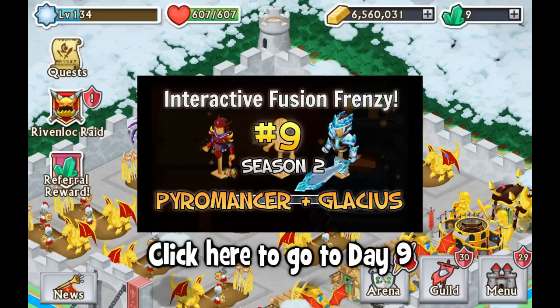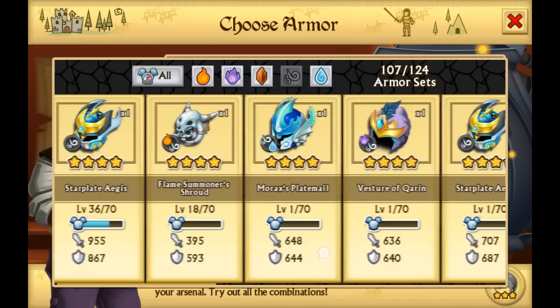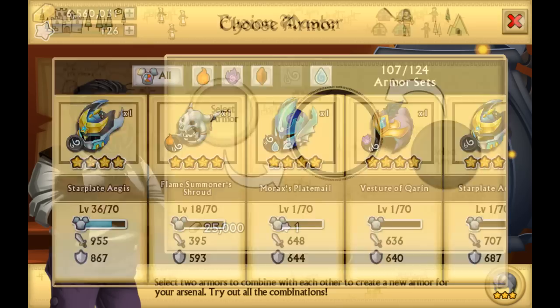There's also a list down there of the legendaries that I'm currently having. I need to tell you guys that there's a new armor that needs to be added, and that is the Morax's Playmail — this one, the third one. I'm going to be adding it today so that way you guys can start voting on that armor as well.